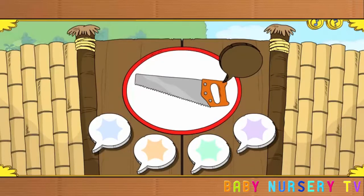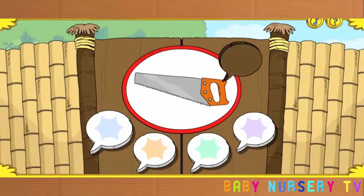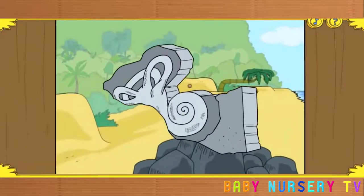The picture on the gate is a saw! Can you find the matching sound? Roll over the buttons. You found it! The gate is opening! And look what's behind it — a piece of the big ear!